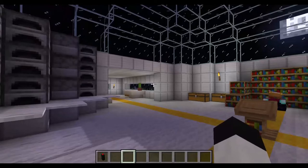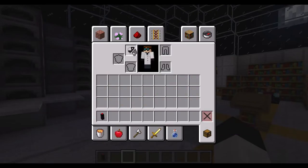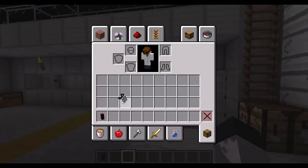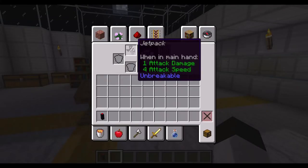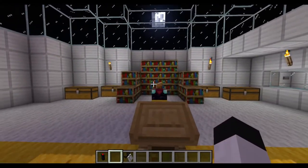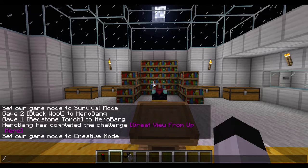To put the jetpack on, you can't just pick it up and equip it like normal armor. You actually have to hold it in your hand and it'll go onto your back — it's a neat thing. It is daytime, and we do have cheats enabled in this world, so let's do time set day.